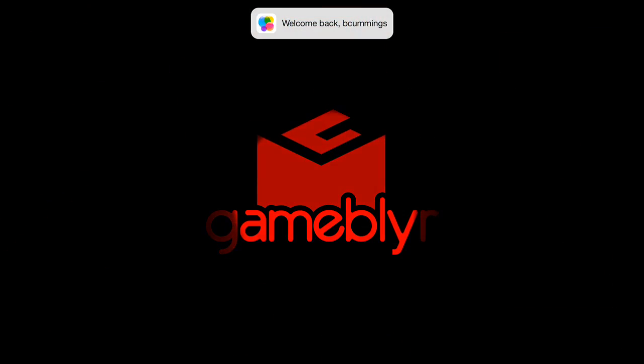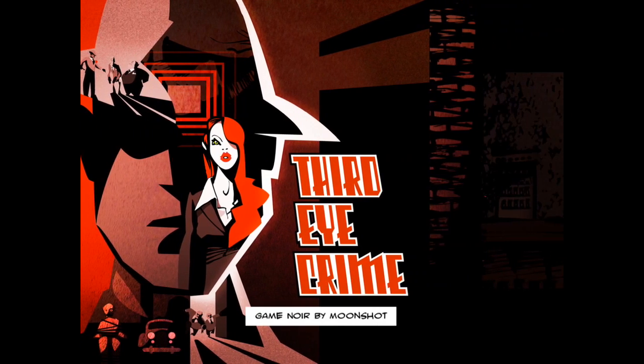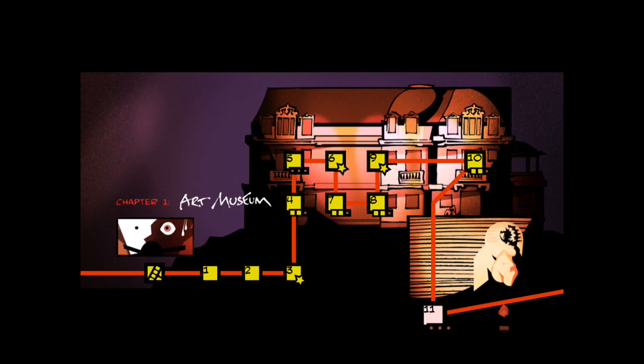Hi everyone, today we're going to take a look at Third Eye Crime. Third Eye Crime is a stealth type game that we saw at PAX last year and now it's available to play. This is a stealth game that has you stealing jewels and paintings set in this noir universe where you are trying to avoid guards and have a sort of telepathic ability to see where they're looking next, so you know where to head.